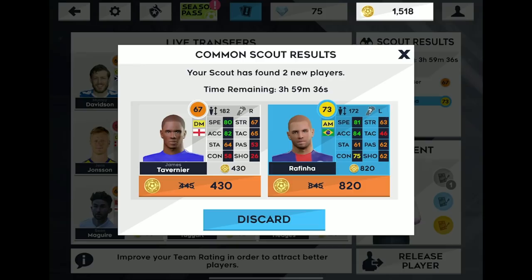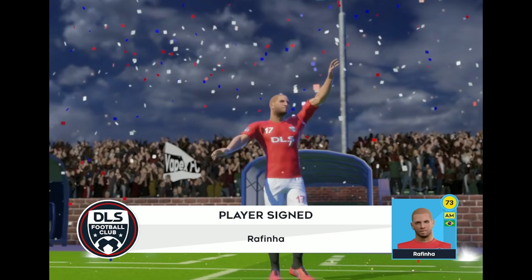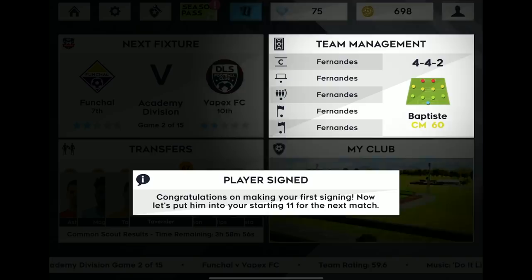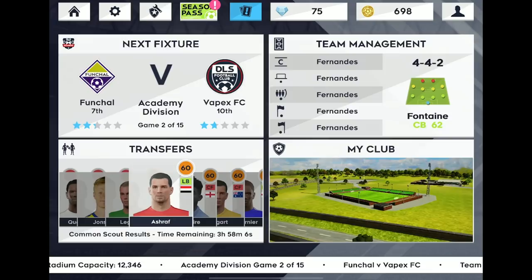I used my scouting crew and he found two new players — they gave the scout to me for free, I didn't use any coins. Basically you use the scout to find discounted players, and then you need coins to buy them. These guys don't look too exciting, but the whole point is to build up your squad. We'll sign Rafinha — he's the better player but he costs a lot. It does increase your club rating; we're currently at 59.6. Even Dream League Soccer has a nice little cutscene for new signings. It's basically ultimate team but a career mode version where you have to build up your squad — you don't start with a Man United team, you have a dream squad and sign players to keep improving. Now we've got Fernandez and Rafinha controlling the midfield.